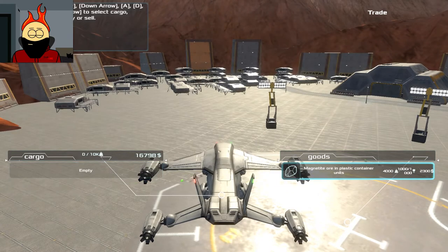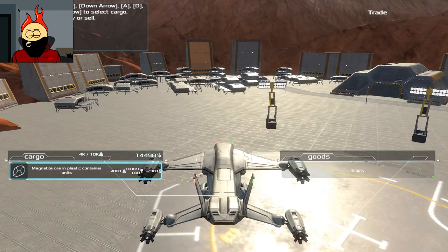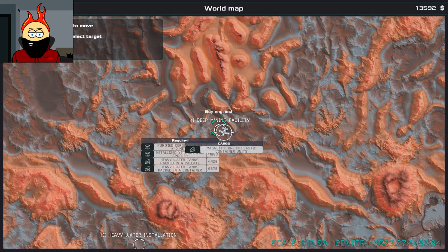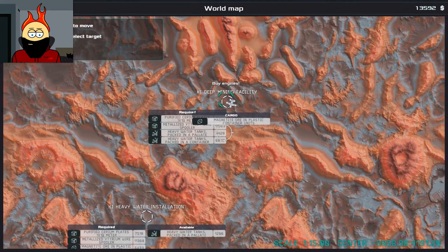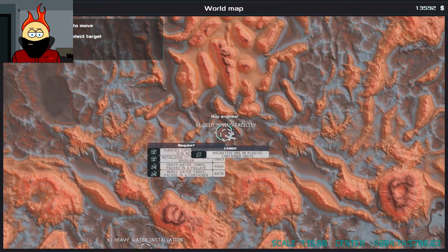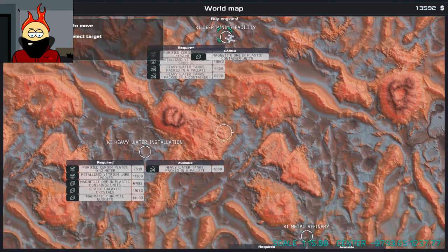Magnetite ore in plastic containers — okay, we'll take that. X — refuel, refuel, and repair. I don't know where my HP is; I see that stuff in the bottom left there. And then we pop up on our map. Where is our delivery spot?